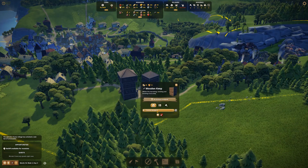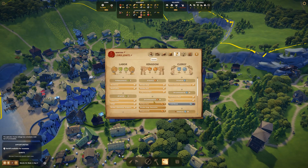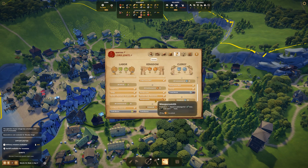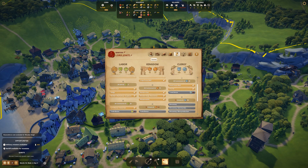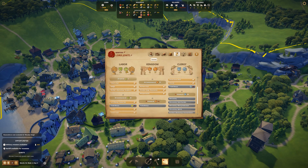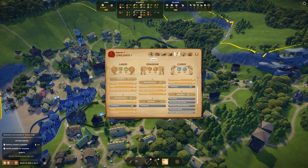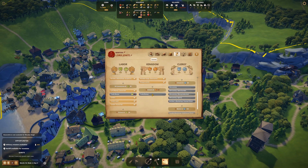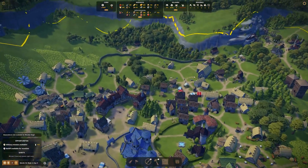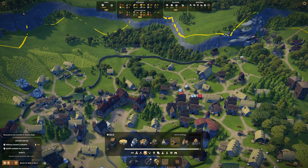The keep is built. I genuinely just wanted that for the splendor for the kingdom, which should mean I can now unlock the hunter's hut. We also get some decorative wooden keep stuff and a weaponsmith, which is great because swords are good for our army and they sell for good money too. That trade bonus would be nice - what do we need there? Some labor influence. We'll keep an eye out for labor influence.